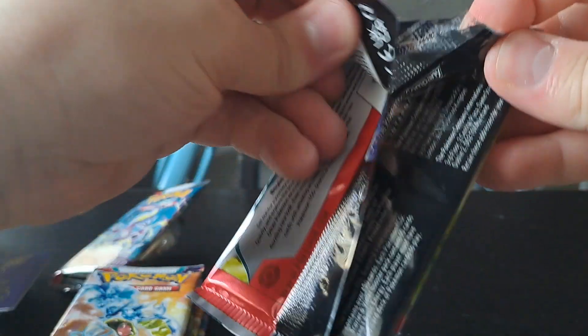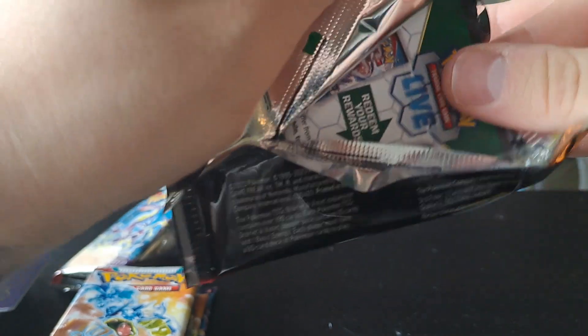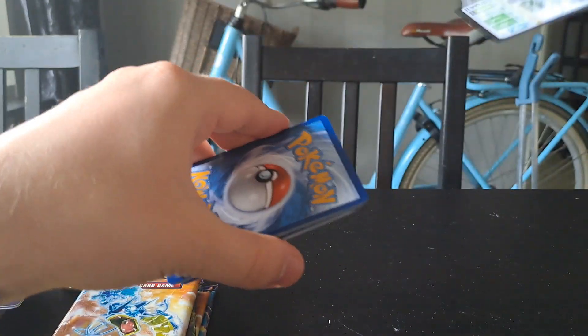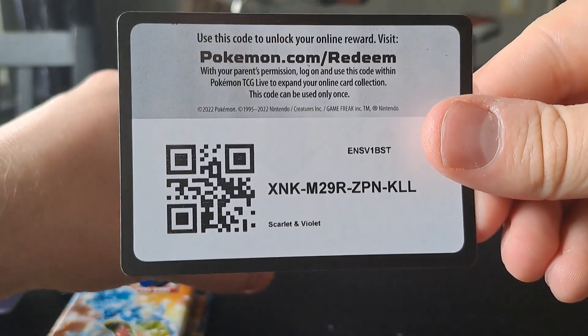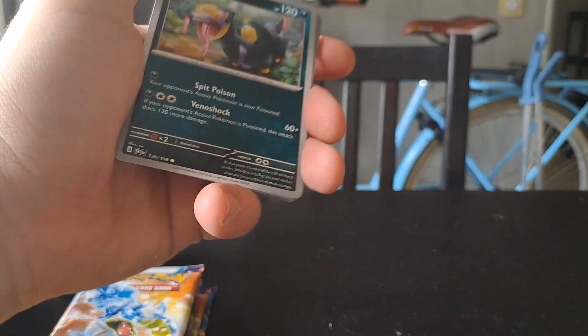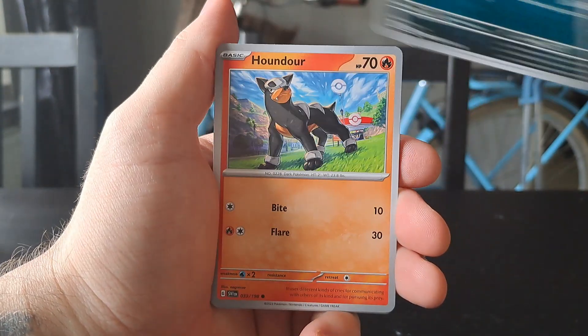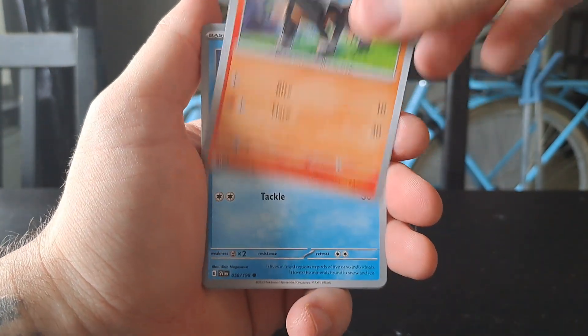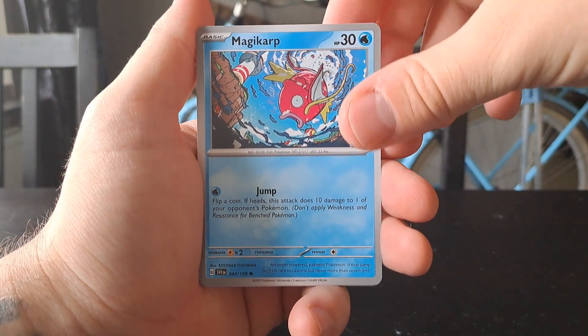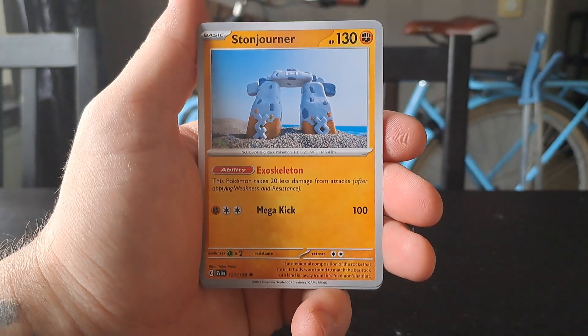You are guaranteed at least a holo in every pack and two reverse holos, as I got in the first booster pack. Comment down below if you have opened some Scarlet and Violet — it would be interesting to know. That's a cool-looking Magikarp.